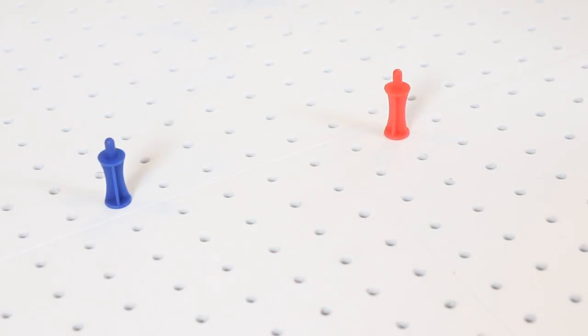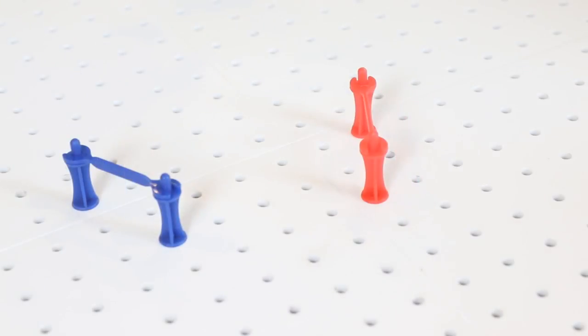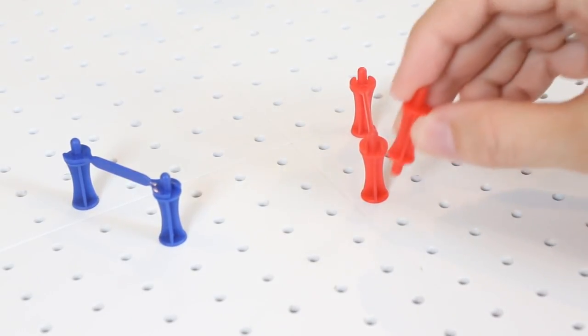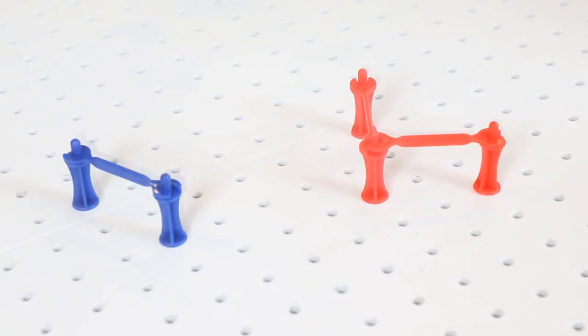Taking turns, each player puts down one peg at a time but can add as many connecting fences and remove as many pegs as their strategy demands. In order to connect your pegs together, the pegs need to be a-twixt apart — this moves like a knight does in chess. So it's either one over and two down, one over and two up, or two over and one down. That way the connector fits perfectly between the two pegs.